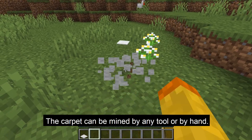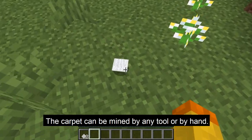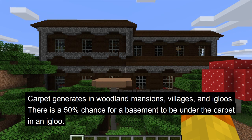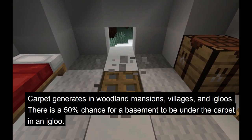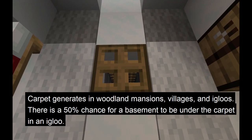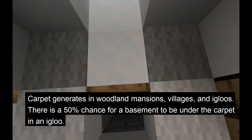The carpet can be mined by any tool or without a tool. You can find carpet in woodland mansions and villages. Also, carpets generate in igloos.